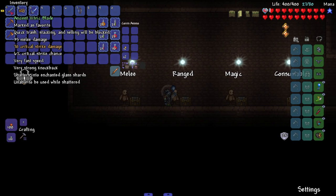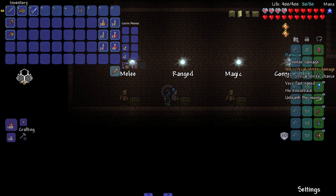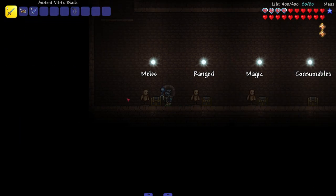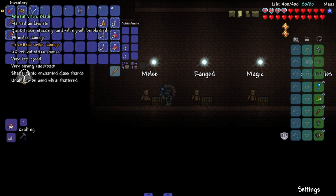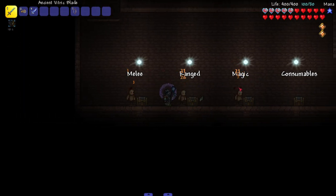We got the melee stuff — let's put it all on and check the armor. The set bonus is: accumulate lunar energy by dealing melee damage, double tap down to summon the legendary spear Datsuzi. Datsuzi consumes lunar energy and disappears at zero. I didn't use the double tap down thing at all during that fight! Let's see the vitric blade — shatters into enchanted glass shards, unable to be used while shattered. At least it comes back pretty quickly.